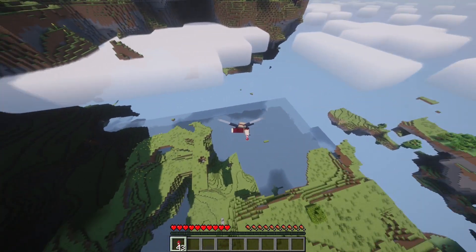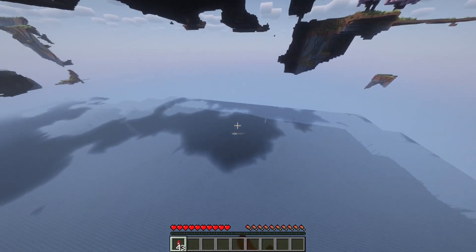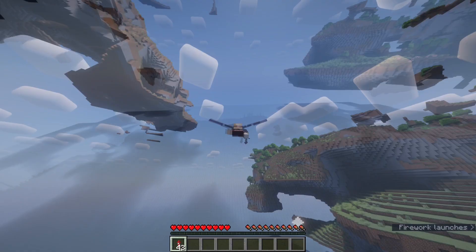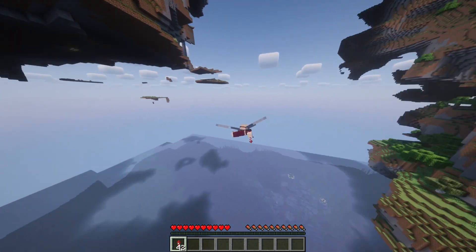Probably the other main thing that you can configure is the size of the islands that generate in the oceans. Currently the default is the small islands, but you can also make larger islands or you can even have no islands.